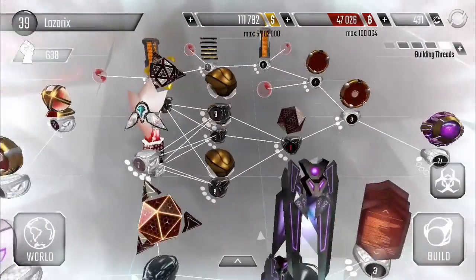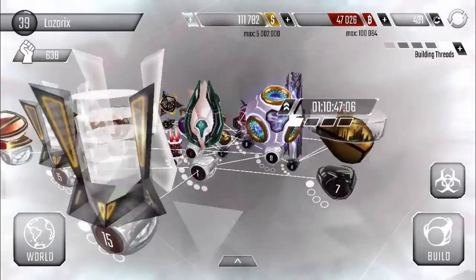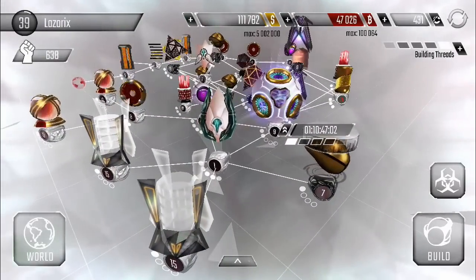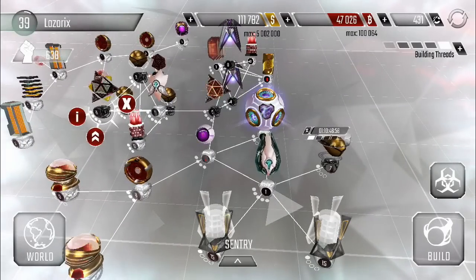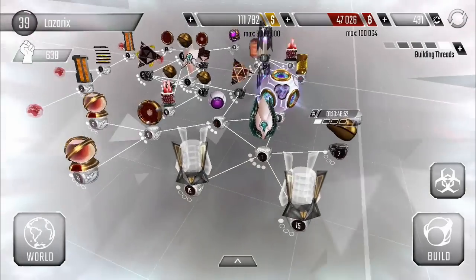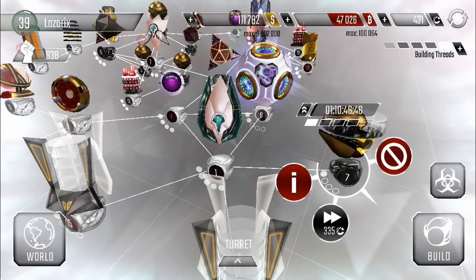Hey, what's up guys, it's Lazarix. Our scanner has finished upgrading to level 11 and I've also started the upgrade on our turret in the back here to strengthen this choke point. Since we can't really afford our sentry upgrade, otherwise that would be the best way to go to strengthen your choke points, but for right now this was really cheap — it only cost me one million dollars to get a quick upgrade going and that'll help out a lot.